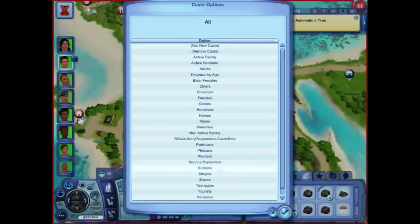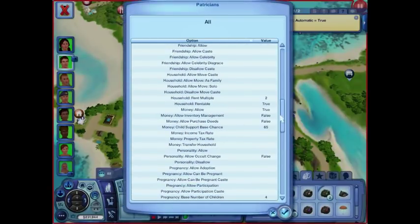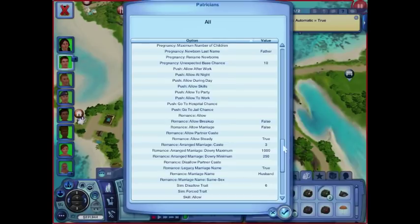Let's go to patricians. They're not going to be too much different here. They're allowed to rent homes. Child support base chance, more likely. Adultery and liaison — this was 35 and 30 for the emperors, so I have it so that the patricians — basically the Bupkis family — cheat a little bit less. They value family a little bit more. That's the kind of detail you can get into your town, which I think is pretty cool.